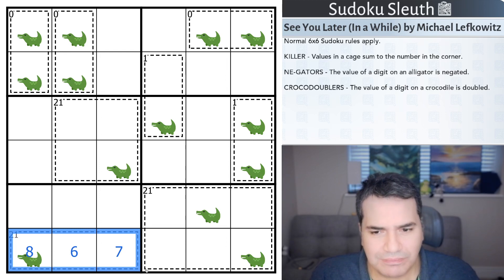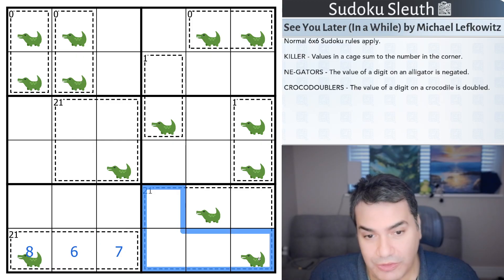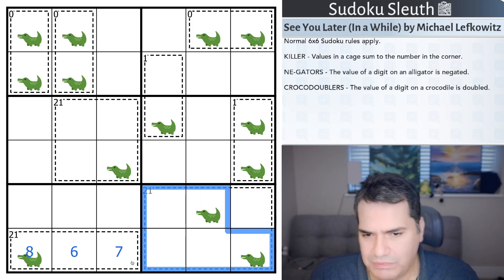For example, six, seven, and eight adding up to 21 in three cells — that's one example of filling it. Only one of these digits is actually allowed in here, but as long as you get to that value of 21 in those cells, you are good to go.